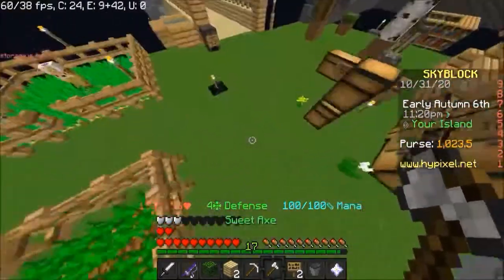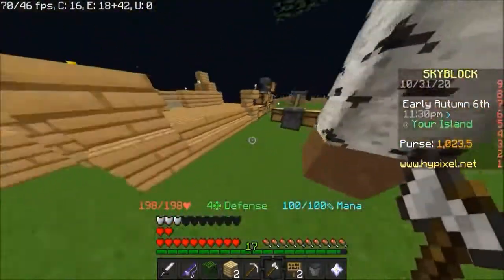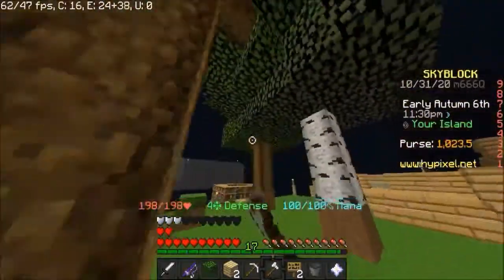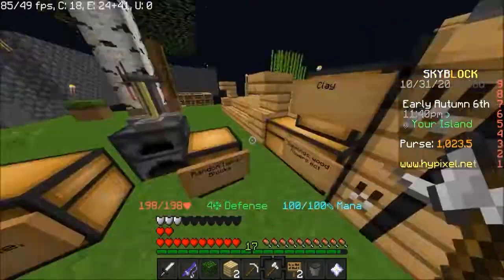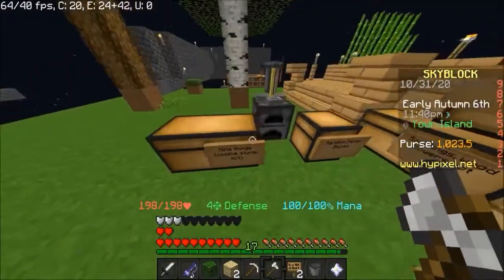Alright guys, here is the stuff I did. We got a tree farm now. So now we can get stuff really easily. Got a bunch of chests here. Some clay.